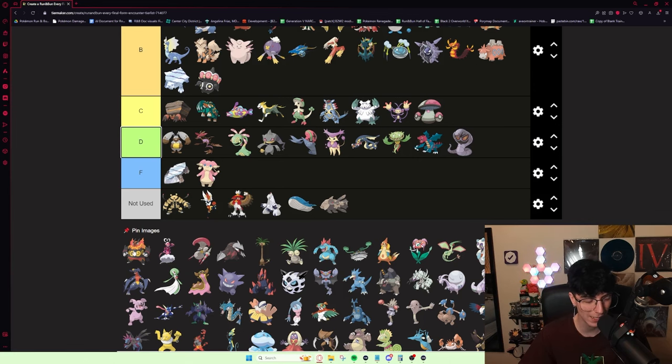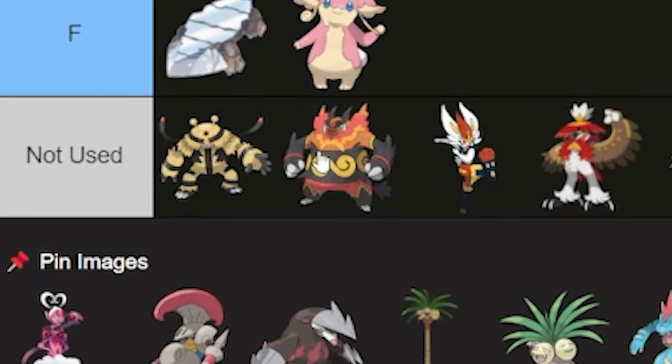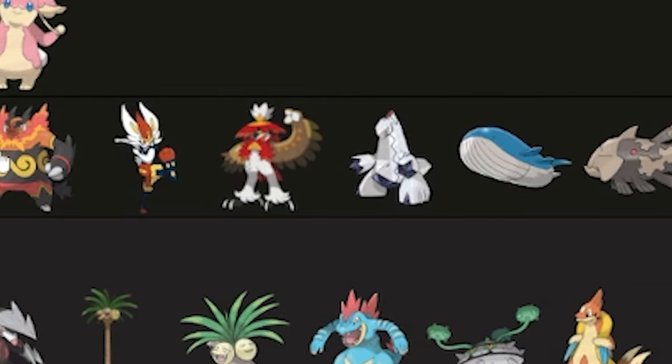Emboar — I don't think I've ever seen anybody have an Emboar either. This is not a Pokémon that gets used. Has anybody used Emboar? Has anybody ever used Cinderace or Hisuian Decidueye? Please tell me — I'm so curious.